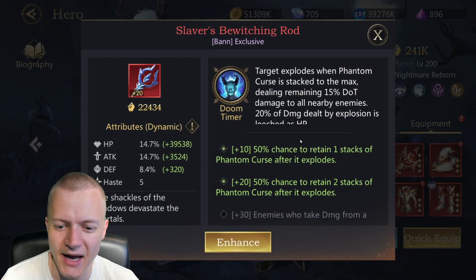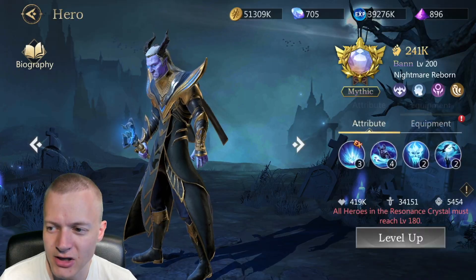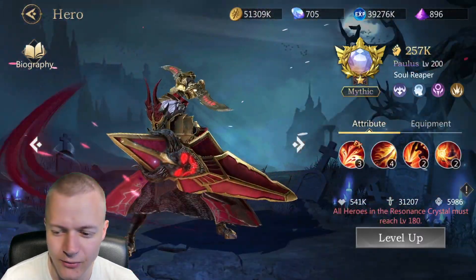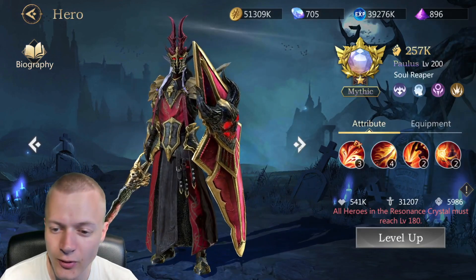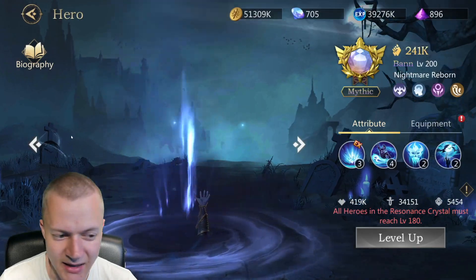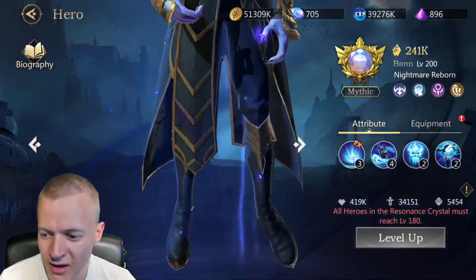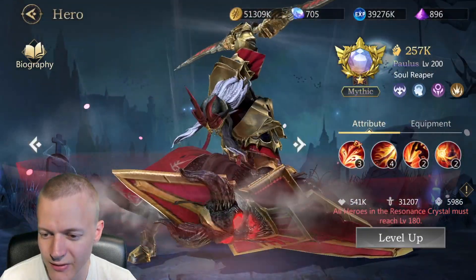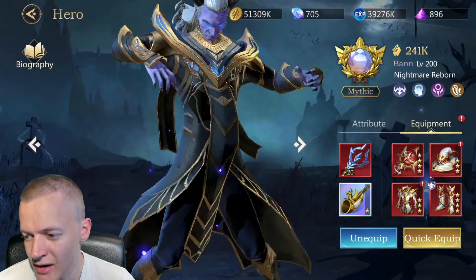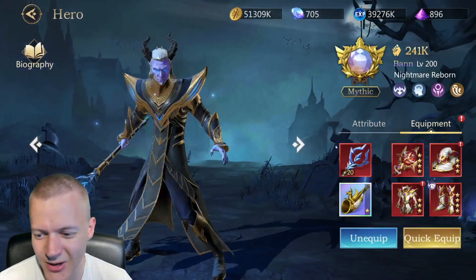Ban has his item at plus 20, which is pretty cool — he's doing a lot of damage. Looking at their power: Polis is running at 450, 541k health, 31.2k attack, 6k defense. Ban has 34k attack so he has a little bit higher attack, but lower defense and quite a bit lower health.